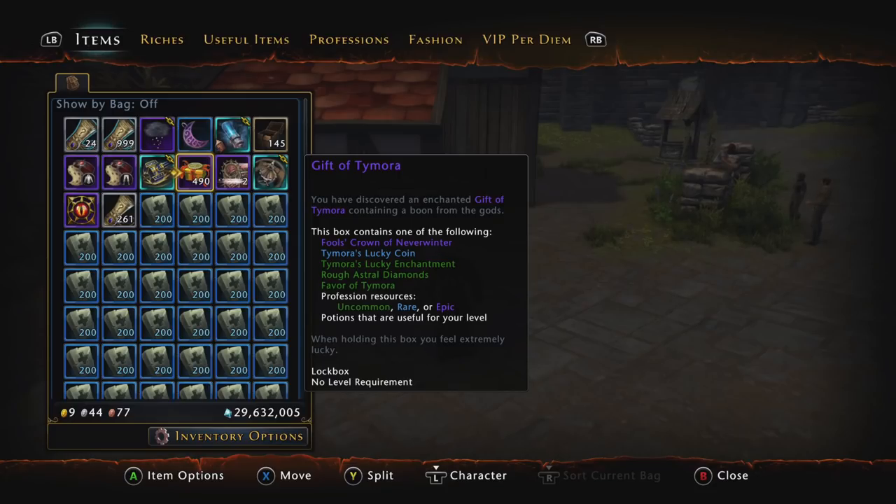What I found out is weird because this Gift of Time Mora box is actually much better than what the tooltip describes. We all know Neverwinter has always had tons of broken and misleading tooltips in the game, and this is just another one — because you can get way more out of these Gift of Time Mora boxes than what's listed.